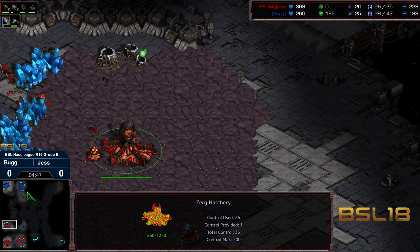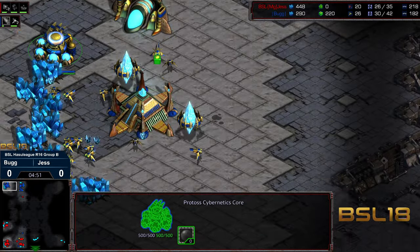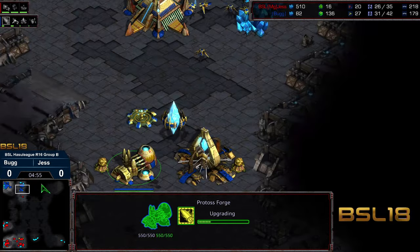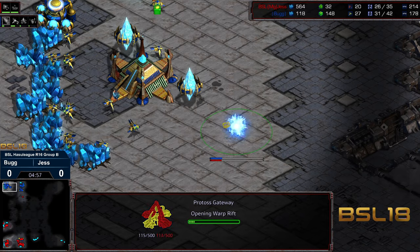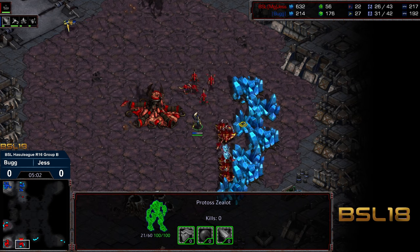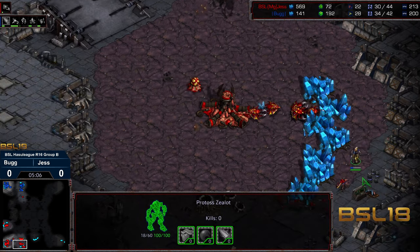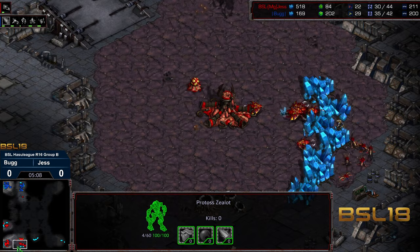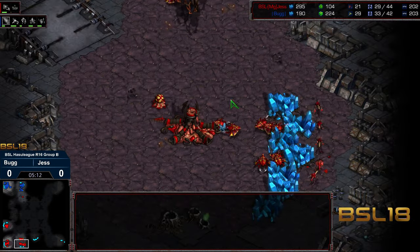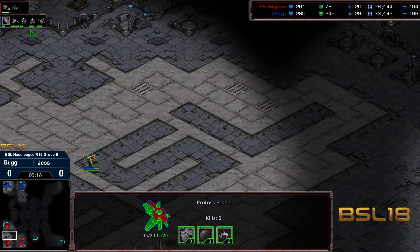Bug is actually skipping the stargate and going to gateway. Second zealot has managed to sneak into the natural expansion, getting swarmed by zerglings. We have the probe making its way back across as well. Jess has started mining gas in between here, but I still do not see a hydralisk den. That zealot not faring quite as well. We also have a few latent drones around.